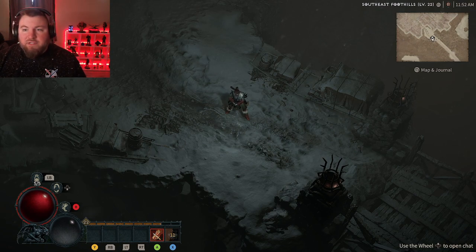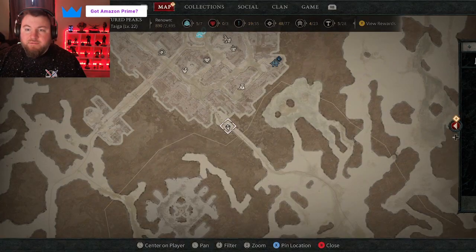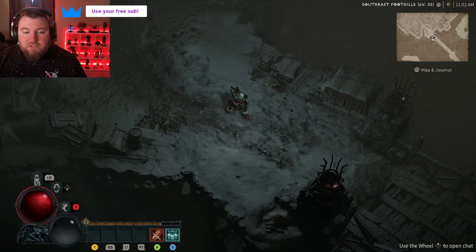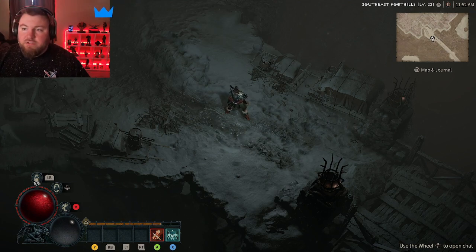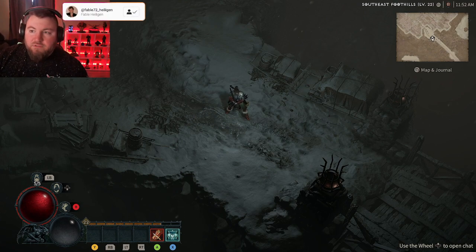At the top right of the screen we have the location that we're at. Currently we're in the southeast foothills and we're level 22. That's a little bit redundant since it also shows above our skills and abilities in that bar. Next to that we have the map button — clicking on that will bring up the map. And then next to that we have the world tier; currently we have it set to two, and it looks like in Diablo 4 there are going to be four different world tiers.